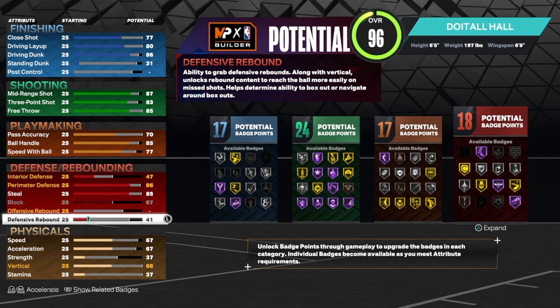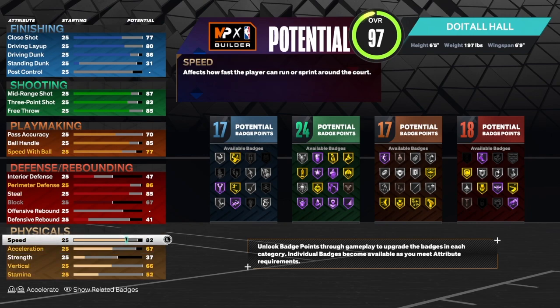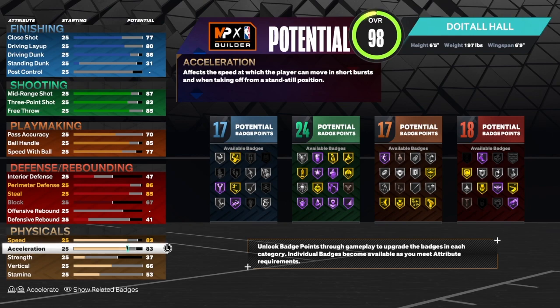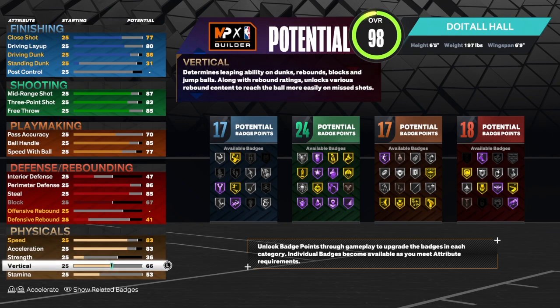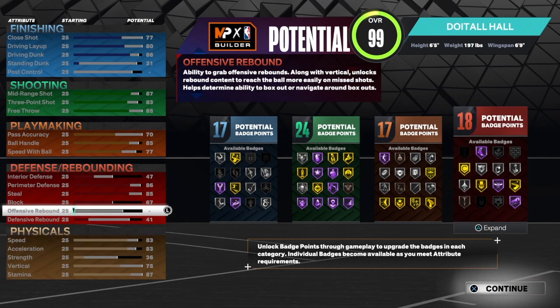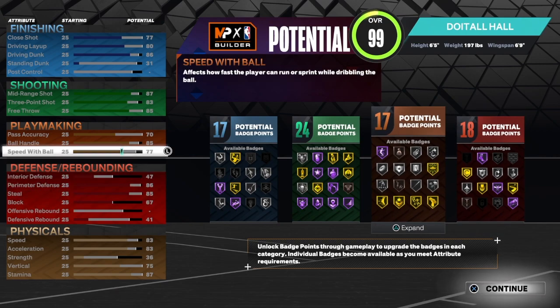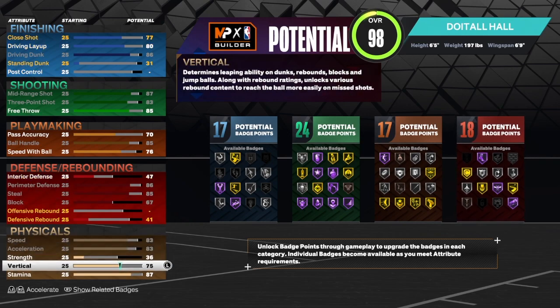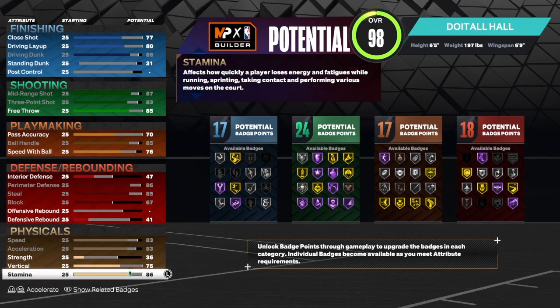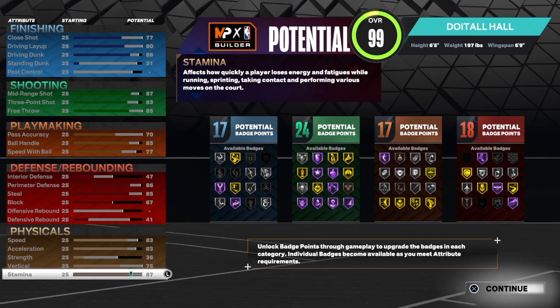Badge combinations: 17, 24, 17, and 18 — not bad. For speed we got that up to 83, 2K had speed at 83. Acceleration up to 83. Strength at 36, vert at 75, and the rest into stamina. I didn't want to take his name out of the shades, so I kept stamina there. You can take speed with ball down to 76 if you want to switch some things around.